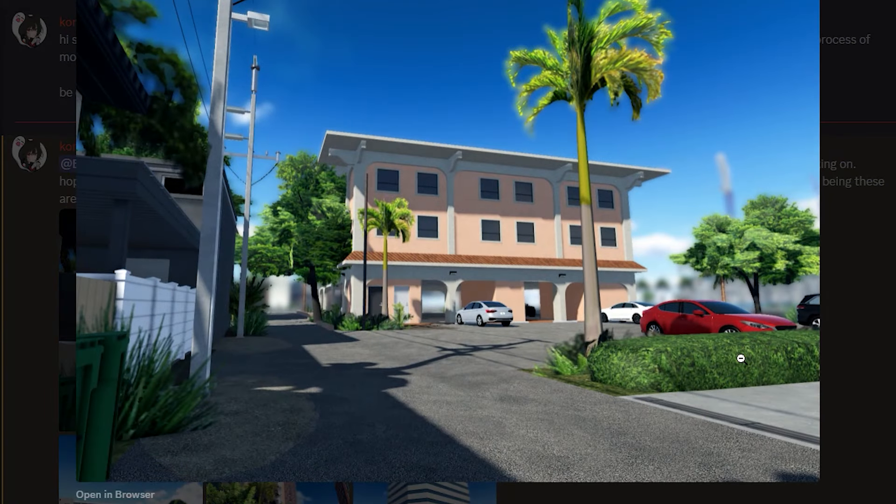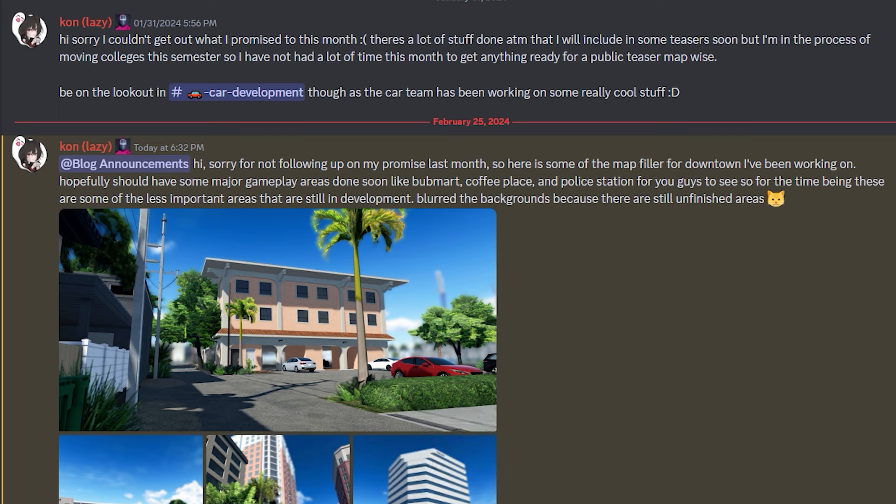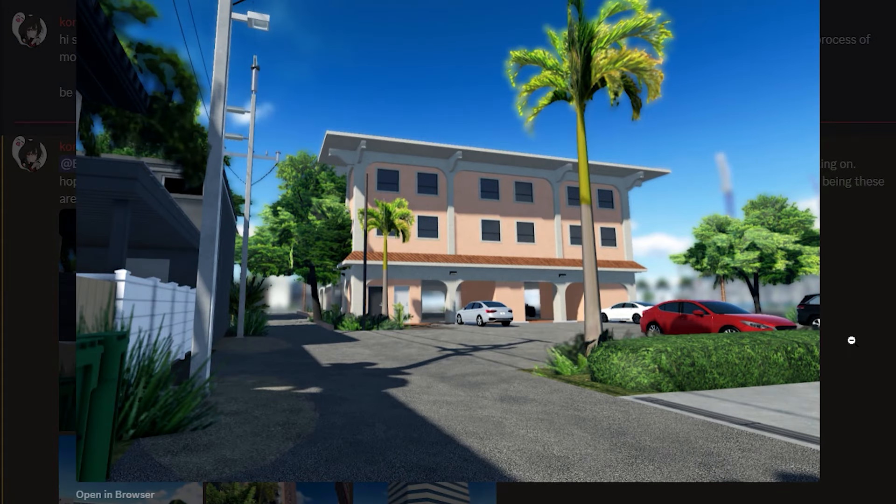As we can see, we have cars, but on this development channel they have actually mentioned: 'All images posted represent in-game content. Vehicles pictured are placeholders.' So that pretty much means these cars in the photos are not confirmed to be coming to the game.